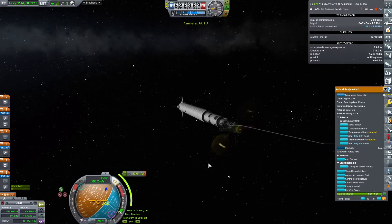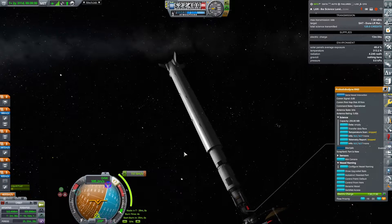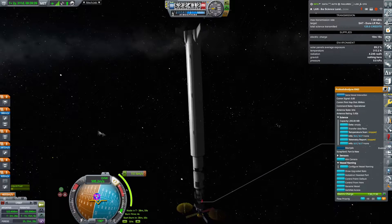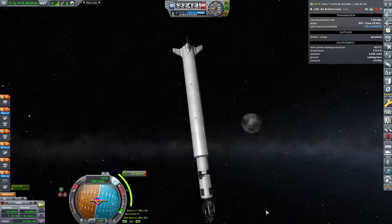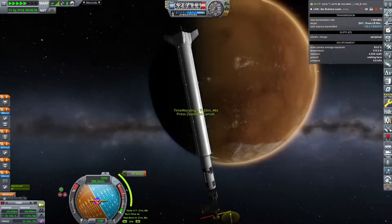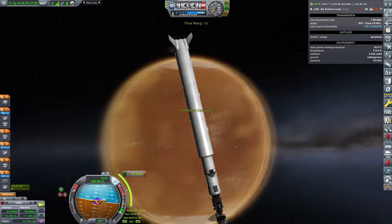The idea is we do basically an orbital ejection burn from Duna to Ike, and we have massive amounts of delta-V to consume — like four or five thousand. I was even thinking this little fella could in theory do some experiments on Ike and then return to Kerbin. I haven't decided yet, but for the time being we are definitely going to Ike rather than Duna.